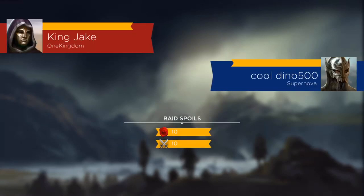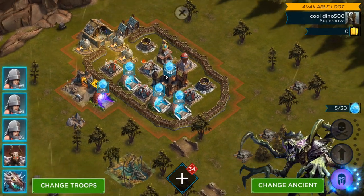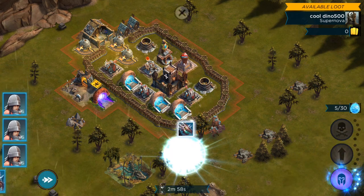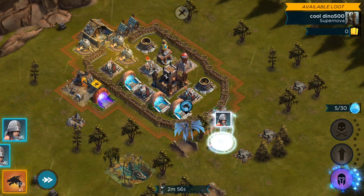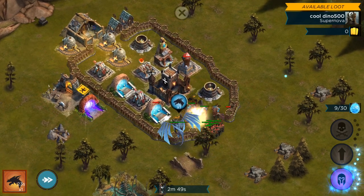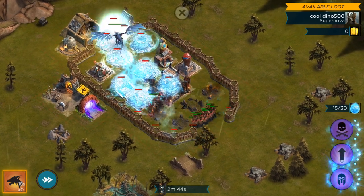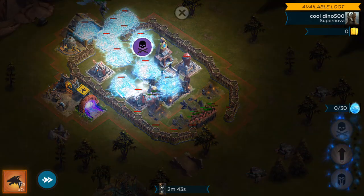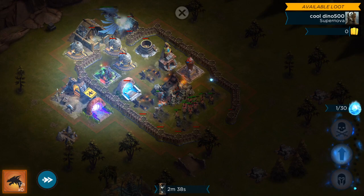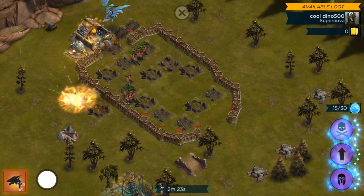All right, second one we're doing here — Cool Dino. This is pretty easy, just come in the backside here, send that in, get my dragon down. The stronghold's right there, I don't think this is going to be much of a problem. We'll fly this guy over, freeze those just for a moment, take out that mortar — the biggest threat. Right there it's already over. That was a simple base, no problem.